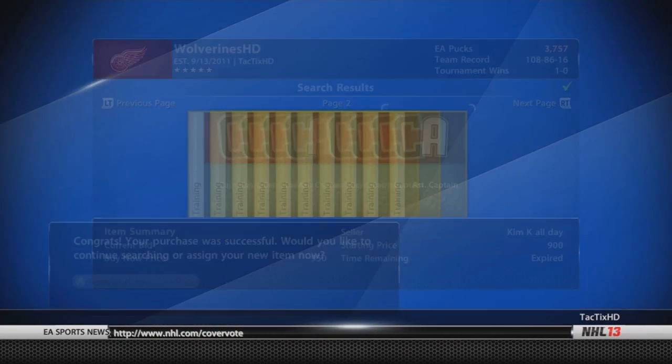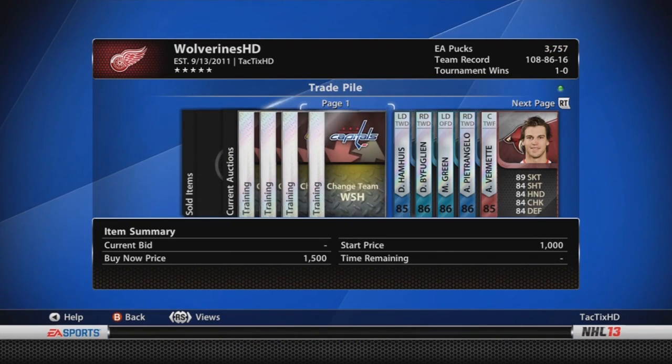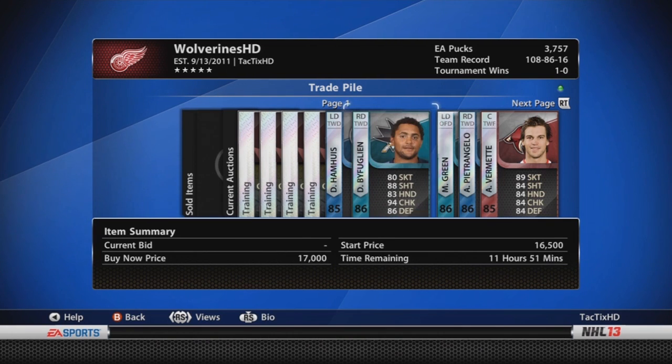Right here I'm buying an assistant captain card for $9.50. That's actually a steal. At the time the rest were going for at least $1,500, most of them for $2k, so I got really lucky getting that.